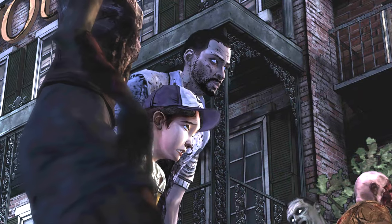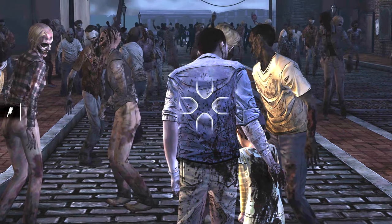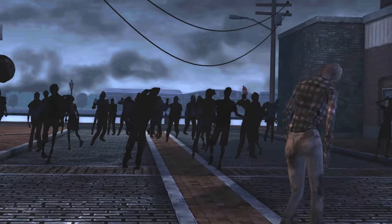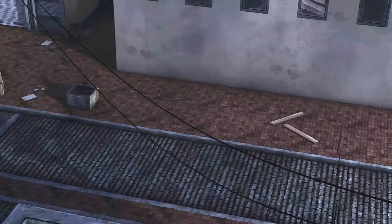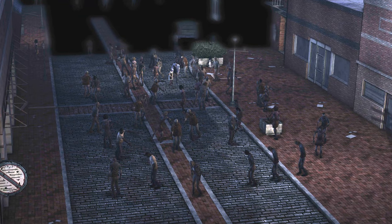A lot of you also wanted to see scenes like this one here with a large mob of zombies and get an idea of how it looks from another angle. No surprise — once there are a lot of zombies on screen, there needs to be some resource management. In the back, we just have some silhouette cardboards of various zombies, with the zombies closer to the foreground being fully modeled.